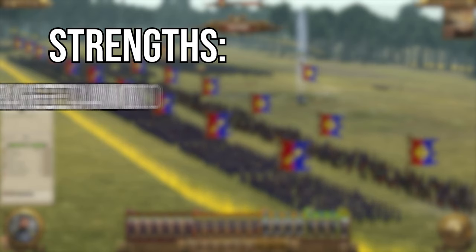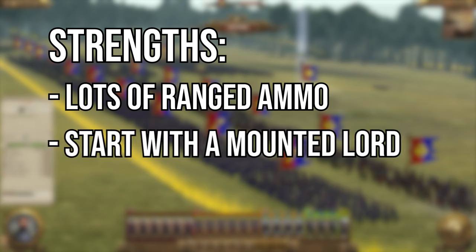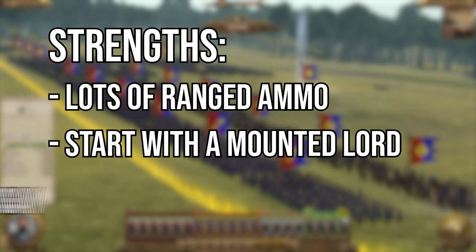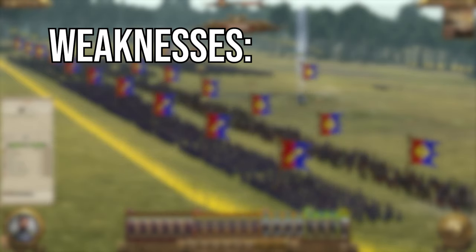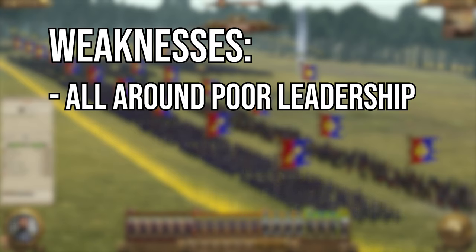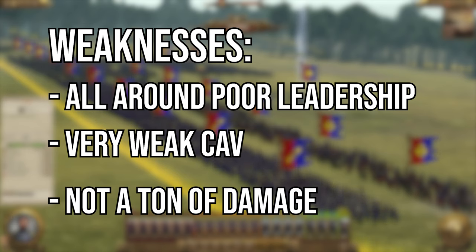The strength of this army: we have a lot of range to throw at the enemy and even if the individual damage isn't great it adds up. The lord gets a mount right out the gate so is mobile. The cavalry is super fast so anything short of warhounds will not be able to take them down. As for the weaknesses, poor leadership all around — once they take even some minor hits they will turn tail. The cavalry are also very weak in damage and defense, so if you mess up their micro they're going to fall extremely fast. And there's not really much damage — even ranged damage is weak if it isn't laser focused on specific targets, so you're going to struggle against anyone with much armor.